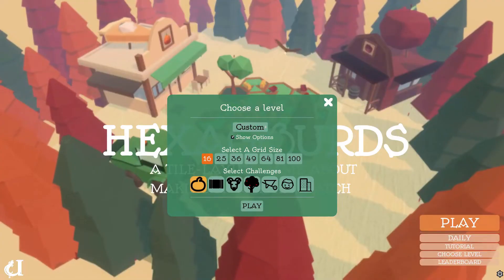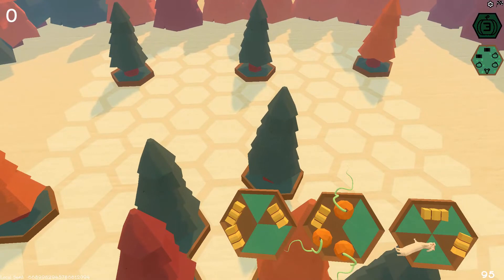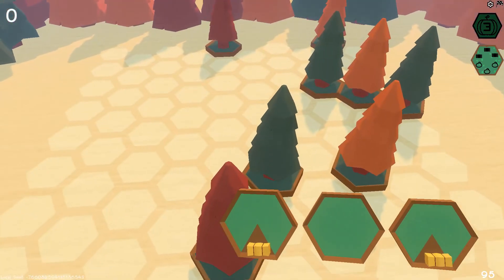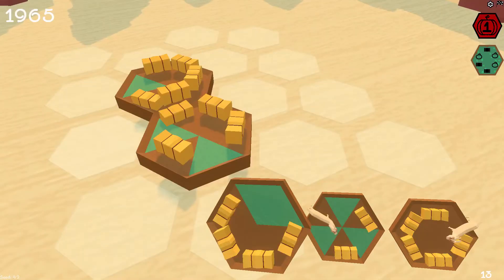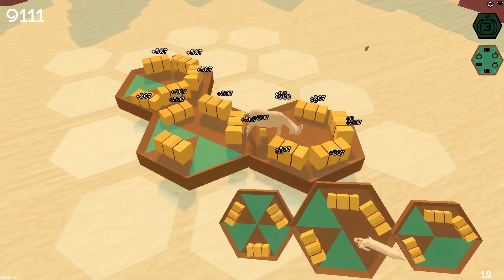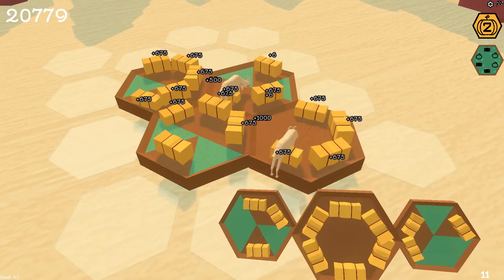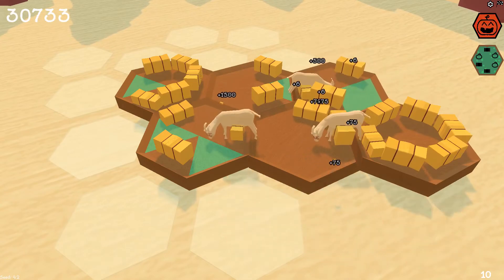While growing pumpkins is the main part of the game, there are so many other items you can place. Even better, different items that you place will interact with one another. For example, chaining multiple hay bales will give you a lot of points, similar to chaining pumpkins, but placing a goat next to the chain of hay bales feeds the goat, giving you even more points.